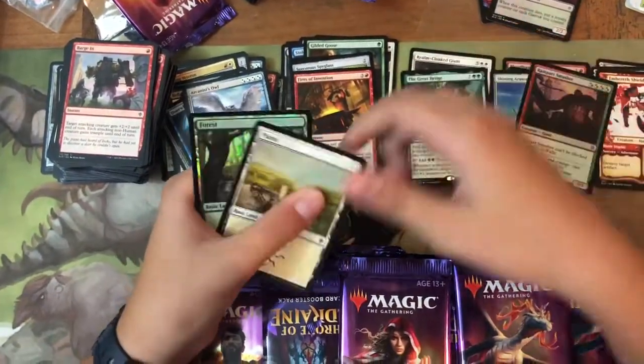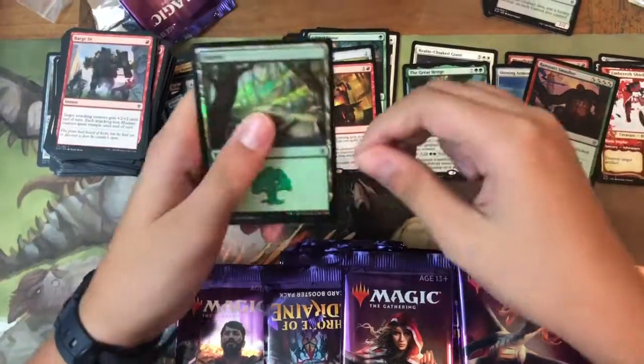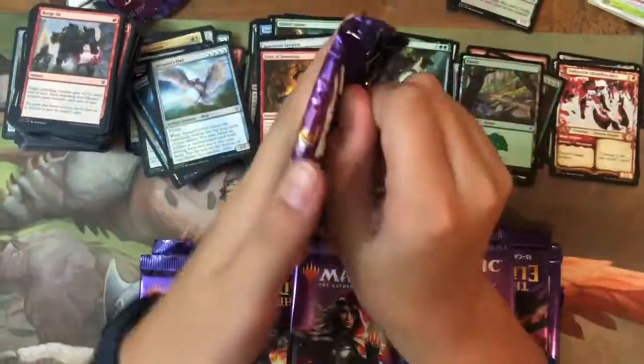And the foil is a forest. Wow — foil mythic in the same pack. That's one!